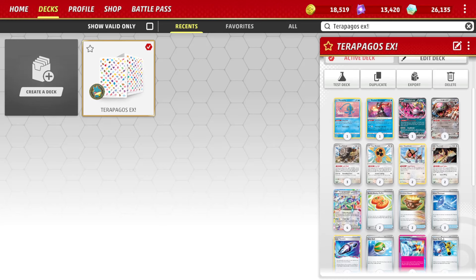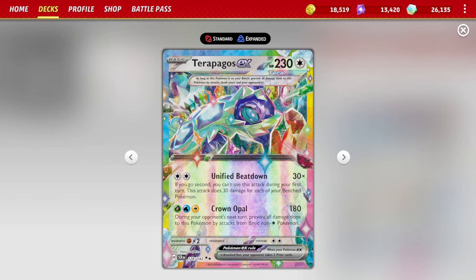What's going on everybody? It's Professor Gnome and today we're going to be taking a look at Terrapagos EX — this card is really good. Maybe this deck is the best deck in the game right now. There's a lot of contention around that, but I think it's safe to say that it is easily the best deck out of this new set.